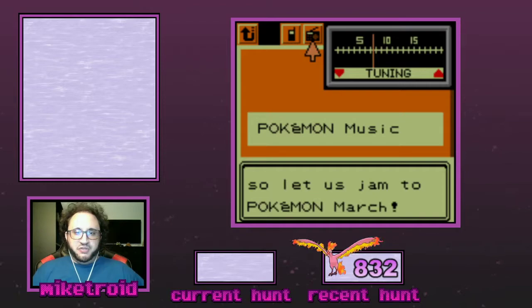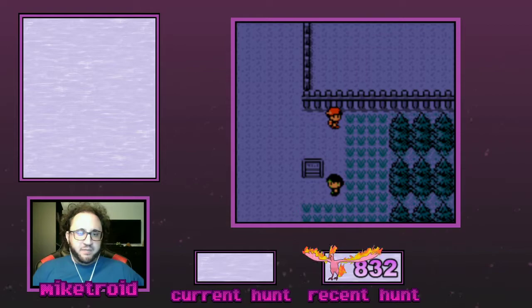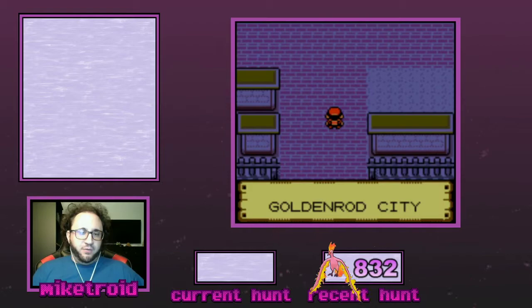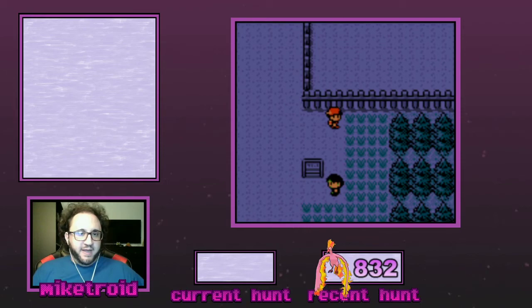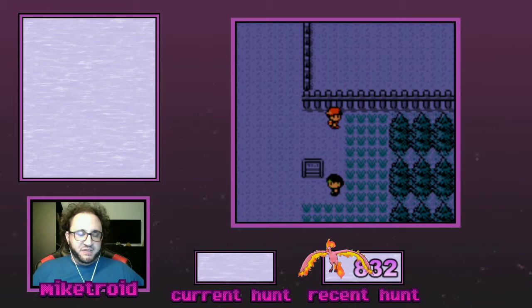I want to show you that if you back out, the music continues to play. As a small caveat, if you need to leave the route that you're hunting on for whatever reason — maybe to go back to the Pokémon Center — when you go back into Goldenrod City and then back to the route, the music changes, which means that doubling effect is no longer happening. So it's important that you go back to the Pokegear, and as long as you're hearing Pokémon March play, that means your encounter rate is doubled.